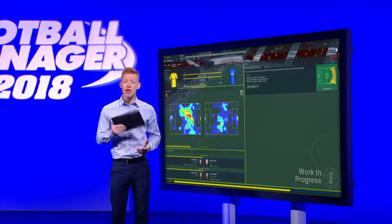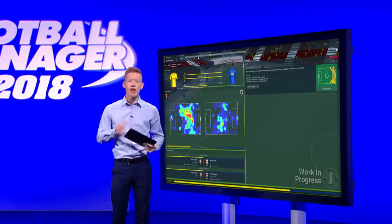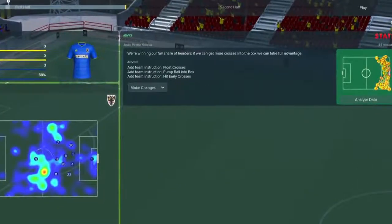The analysis tab shows you real-time analysis that enables you to make more informed tactical changes without having to drift far from the action. You'll see match stats, analysis of both teams including heat maps, and player analysis on who's doing well and who needs to raise their game. On the right-hand side of the screen you can see any pertinent advice from your backroom staff about implementing this analysis into your tactics.